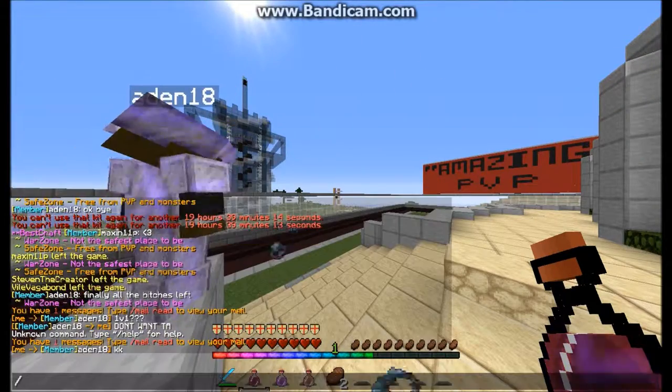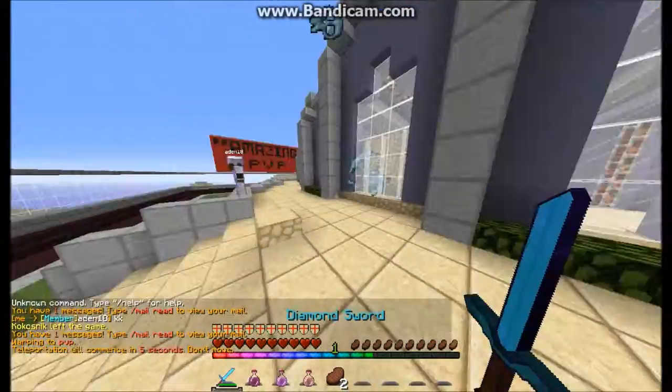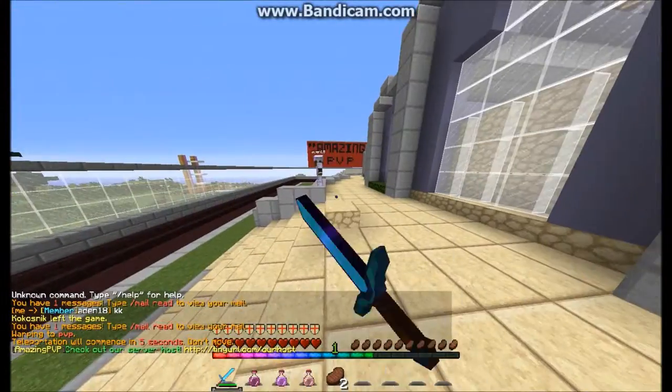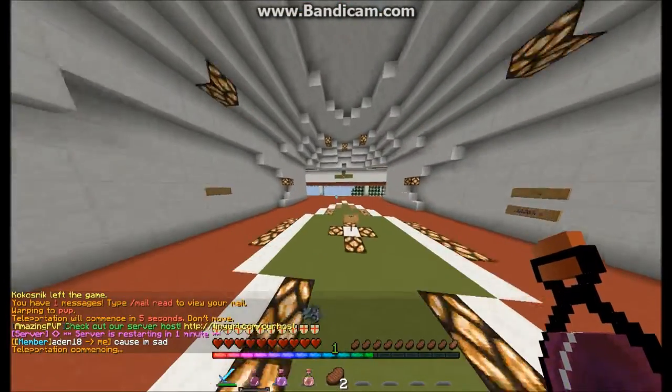I'm actually gonna do this. Go — R-PVP. I'm gonna spam him with a TPA here. We gotta kill Zaya ASAP.